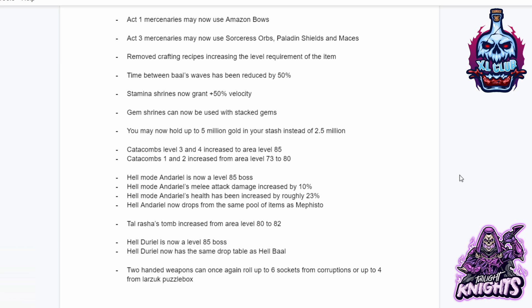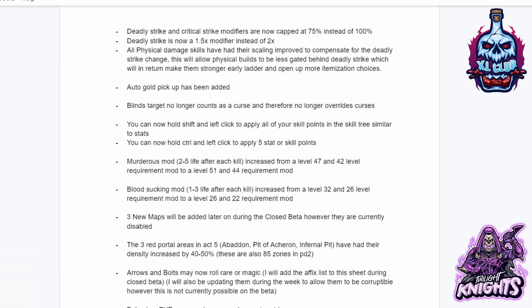Two-handed weapons can once again roll up to six sockets from corruptions or up to four from the puzzle box. Deadly strike and critical strike modifiers are now capped at 75 percent instead of 100. Deadly strike is now a 1.5 times modifier instead of a 2 times modifier. All physical damage skills have had their scaling improved to compensate for the deadly strike change. This will allow physical builds to be less gated behind deadly strike, making them stronger earlier in the ladder and opening up more itemization choices. Auto gold pickup has been added.